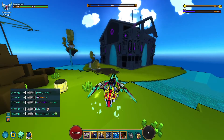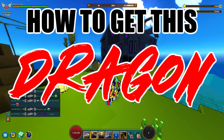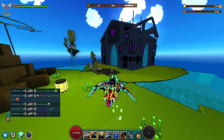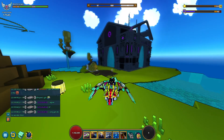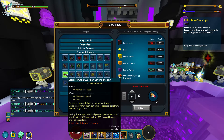Hey, welcome back to another series video — how to get this dragon. Today I'll be talking about Block Tron the Guardian Beyond the Sky. Block Tron is a legendary dragon that can be crafted at the Dragon Crucible using Block Tron dragon egg fragments. It can also be unlocked instantly using a golden Block Tron dragon egg, which can be obtained from the Greater Dragon Cash.